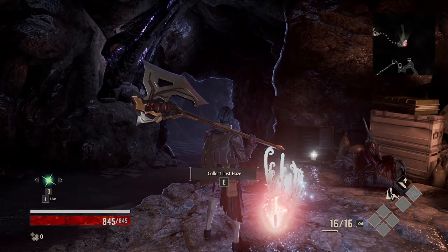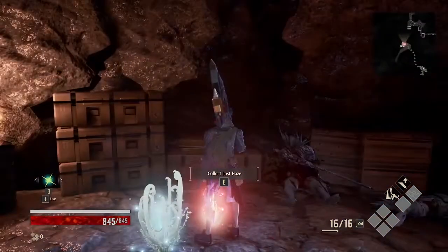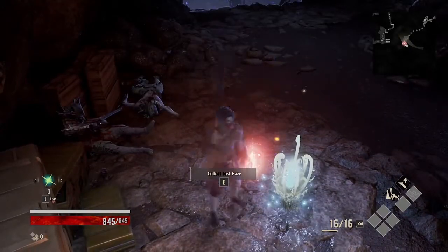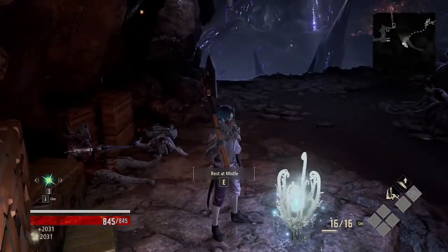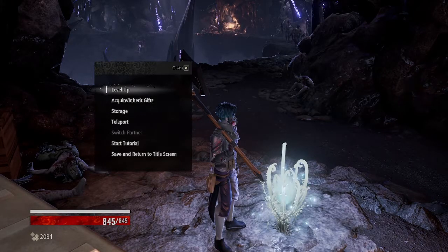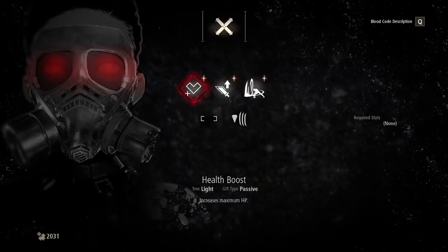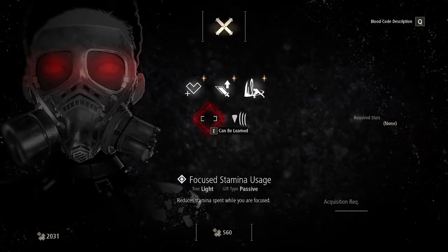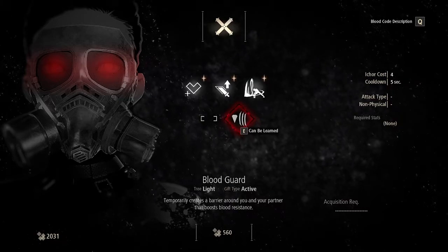Welcome back everyone. Last episode we died right at the checkpoint and we managed to save there. Let's get our haze back now and check out if there's anything we could do at the checkpoint — like maybe get some skills. This one can be learned for 560 haze.